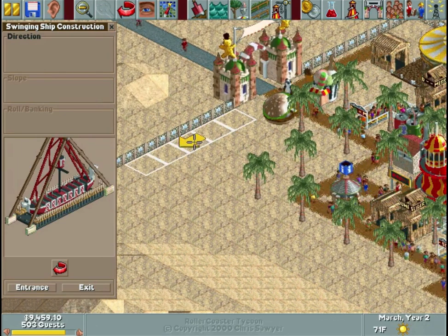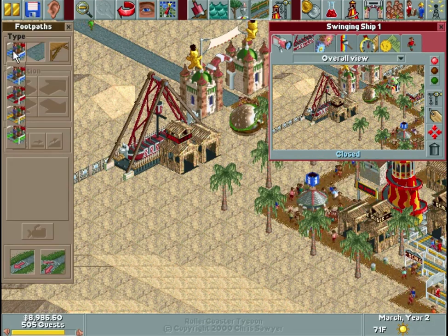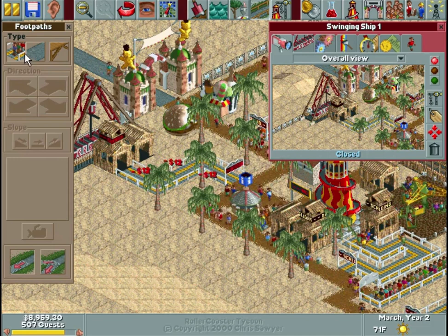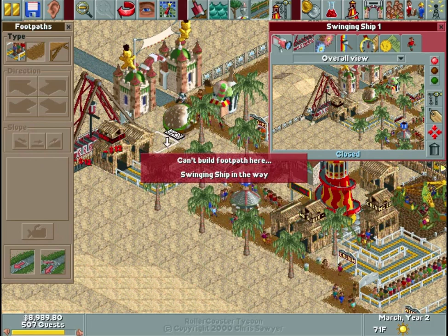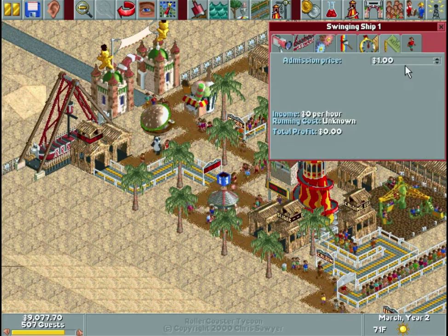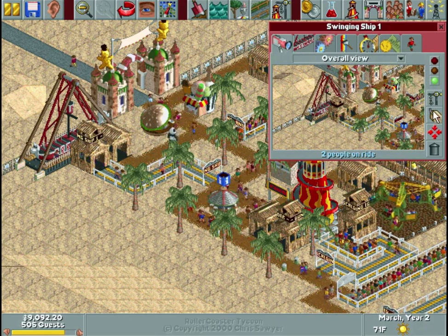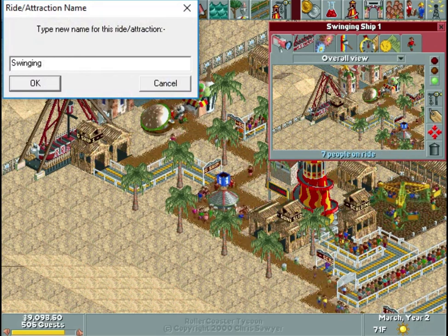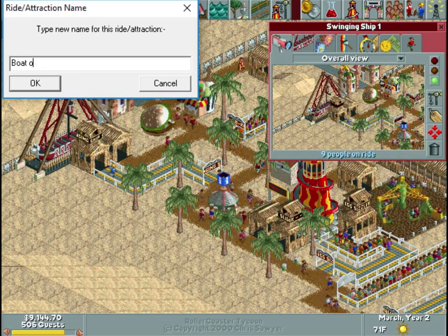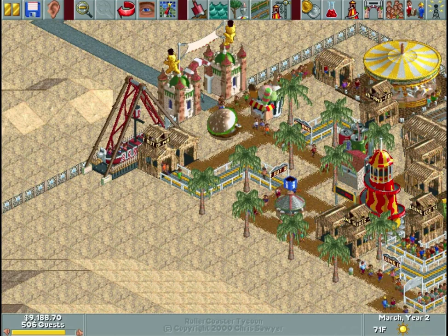One of the only things we have left to build here is our lovely swinging ship. We need to do the yellow path, snake that around, and then dirtpath. We had to remove a palm tree to build it. We're going to make it a dollar. And we'll name it something slightly more exciting than 'Swinging Ship One' — there's nothing really desert-themed that's a boat out of water, kind of like fish out of water. But there's no water here and it's a ship in the middle of the desert, so I think it's fitting.